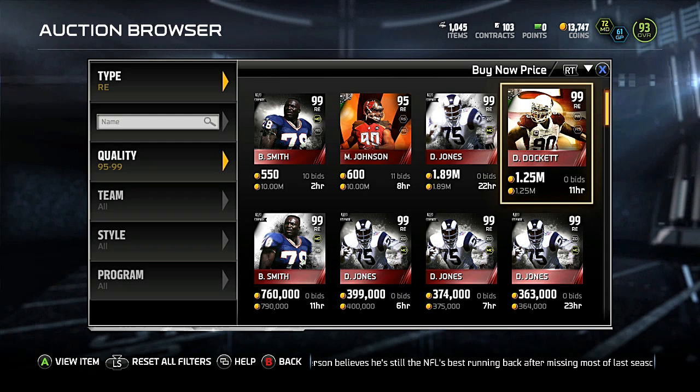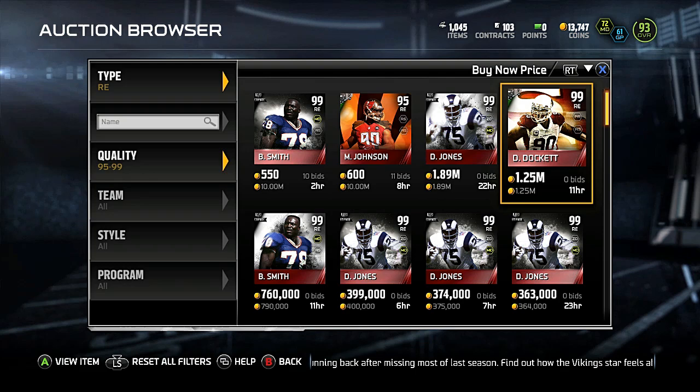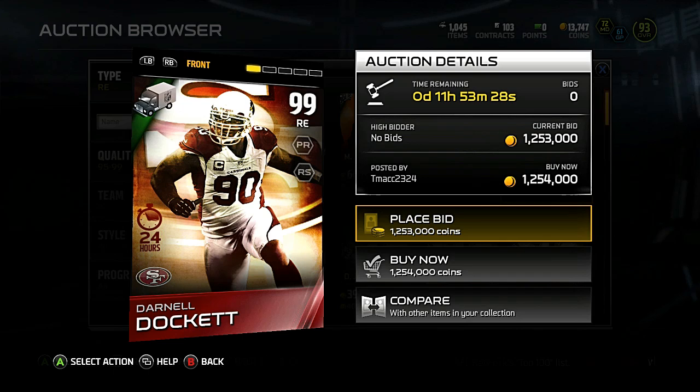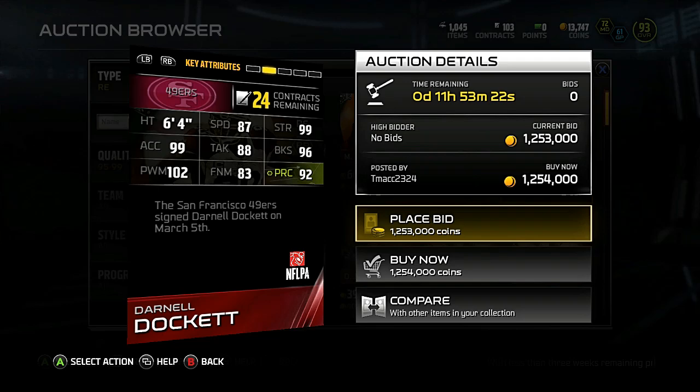What's going on YouTube, Onyx back on Ultimate Team. New NFL Mover cards are out today. First and foremost, 99 overall Darnell Docket — for whatever reason they put two 24-hour cards out: 99 Darnell Docket and 98 Jordan Cameron. The other two cards are basically useless but we're gonna see them anyway.